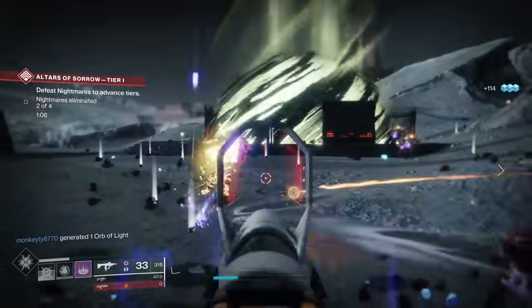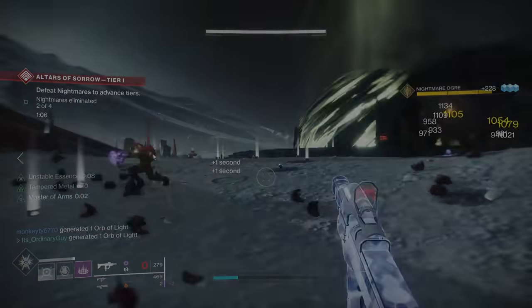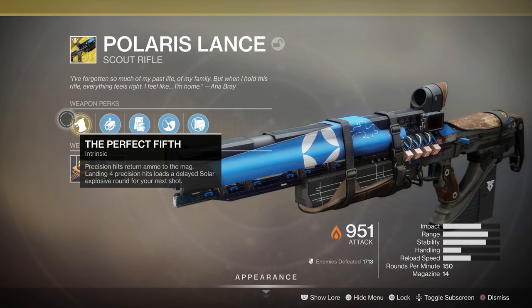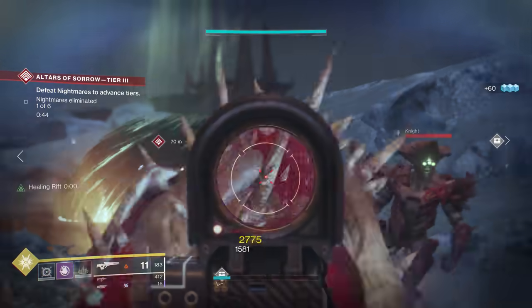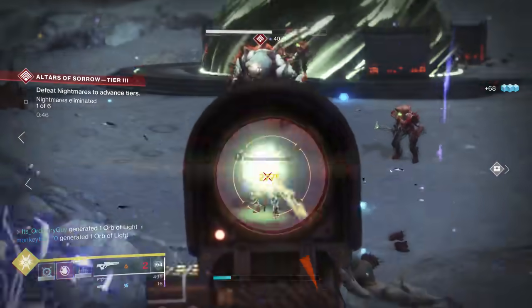I will link to a full list of exotics available without purchasing any DLC in the description below. Let's get started with Polaris Lance. This is a scout rifle with a slower rate of fire, which is perfect because it heavily rewards headshots with its exotic perk. This perk will refill some ammo on precision hits. It also loads a solar explosive round after 4 precision hits that does massive damage to a group of adds.